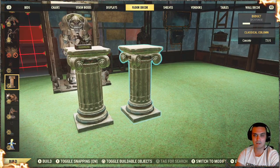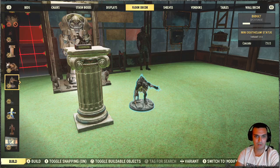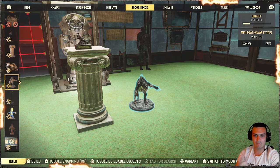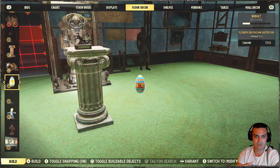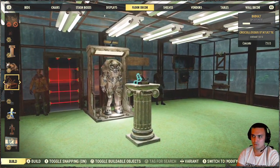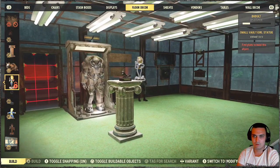If you have any of these — oh wait, my bad. Yeah, there we go. So if you have a death ball statue or a power armor statue, any of the Easter eggs, it's in this section. So you find it and you build it.